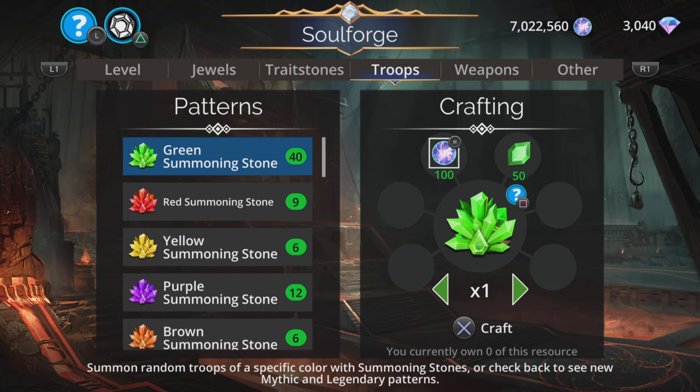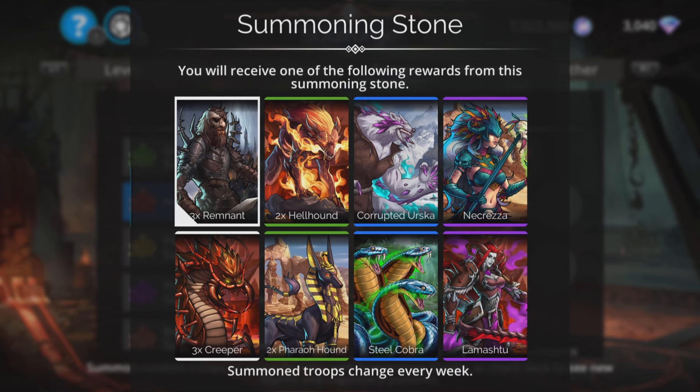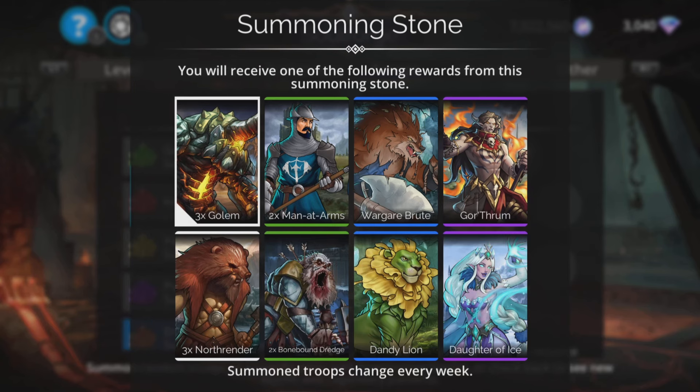Right, on to the troops now. Let's take a quick look at these. If you're a newer player or you're missing any troops from the game, then just have a little look through all these summoning stone troops and see if you're missing anybody. Then maybe roll the dice a few times and see if you get lucky.